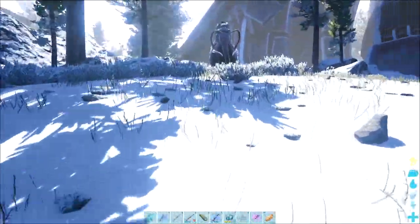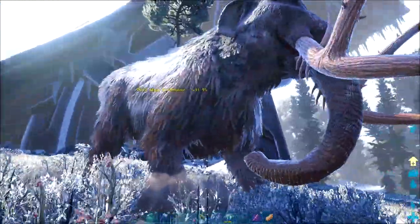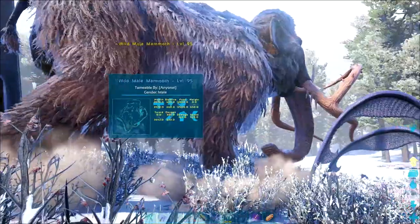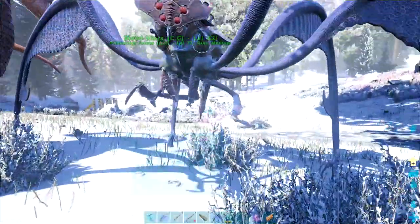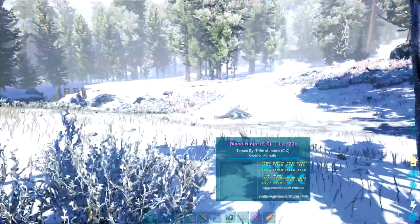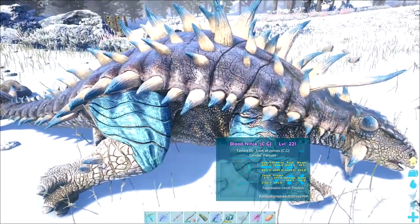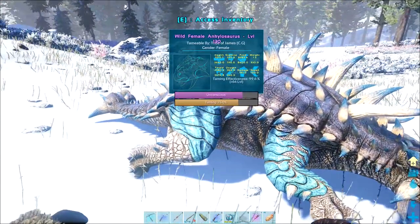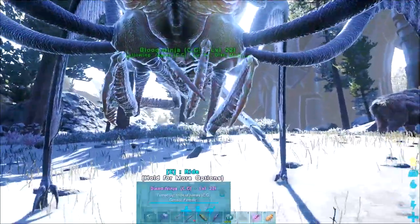Okay, here's a little tip for you — if you press H on PC and you're targeting something, HLNA will do a little animation and scan whatever you're looking at. That's really handy if you're trying to take something down and knock it out, as you can see how much torpor it has left. It acts exactly like the magnifying glass but you don't have to put your weapon away, and it actually works from quite a range as well.